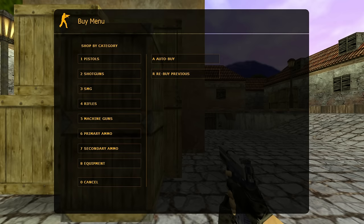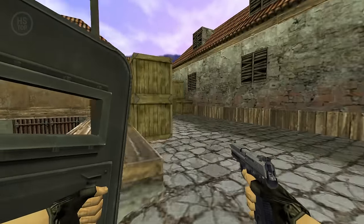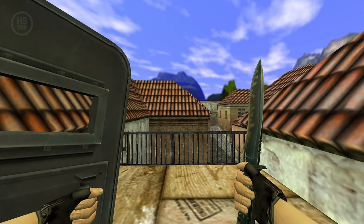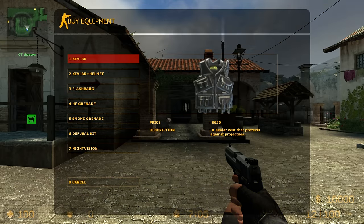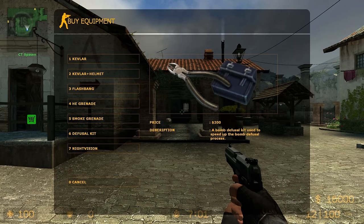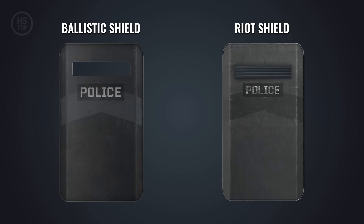The tactical shield is one of the main gear items in CS 1.6. It's only available to the counter-terrorist team, replaces the primary weapon, and is used alongside pistols, knives, and grenades. In CSS the shield was removed, but was reintroduced in one of the CSGO updates — initially in Danger Zone as the ballistic shield, and later in casual mode on hostage rescue maps as the riot shield, but with some changes.